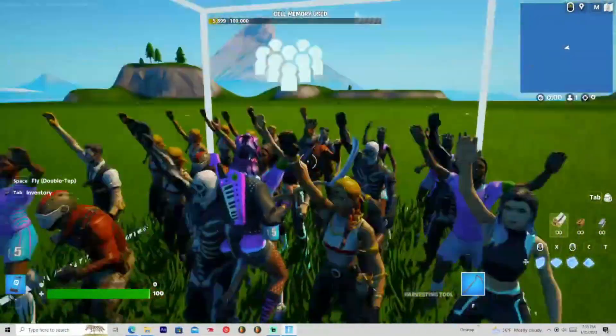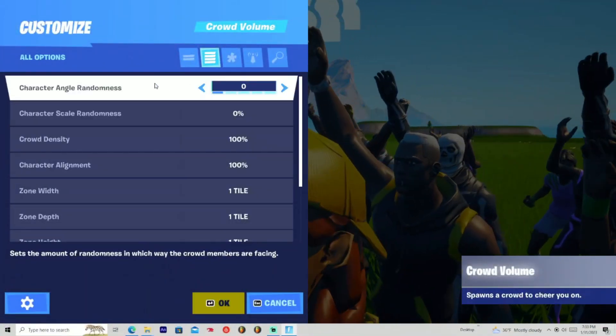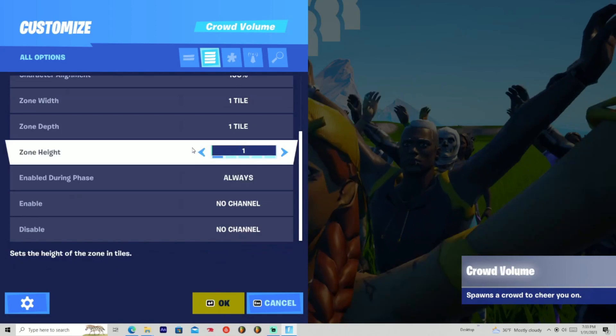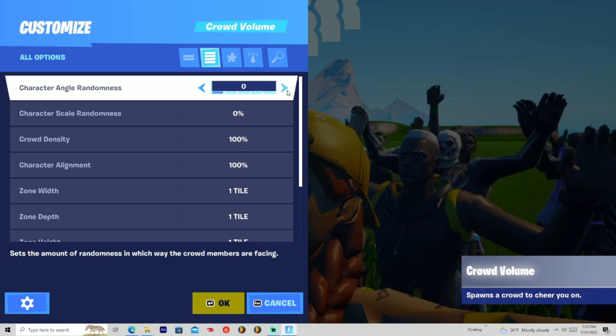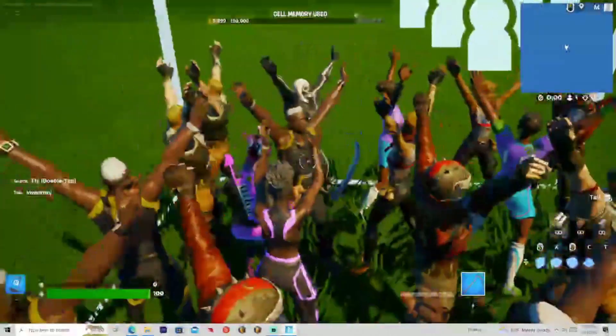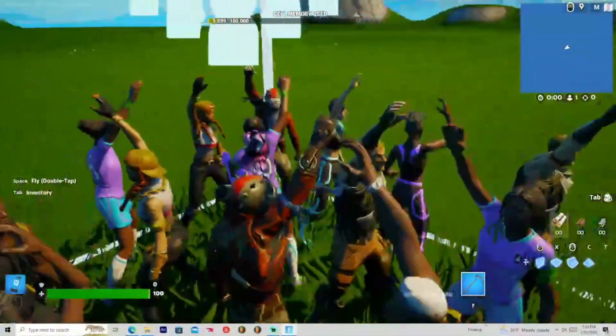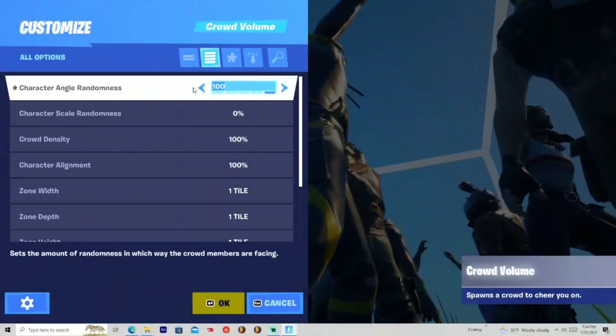And it starts with just a couple. So let's look into the settings real quick. As you can see, there's actually not many settings at all. We have the character angle randomness. Pretty much what this means — let's put it up to 100. They will literally face anywhere. It's very random.